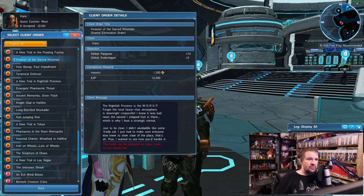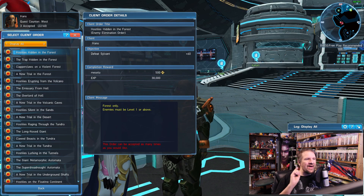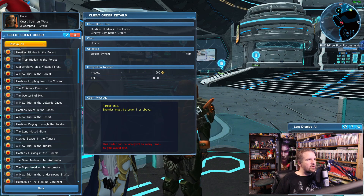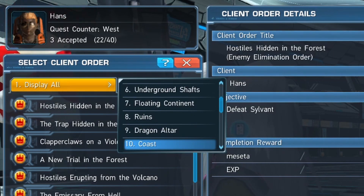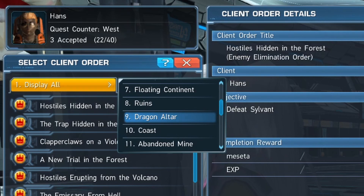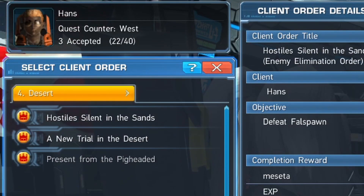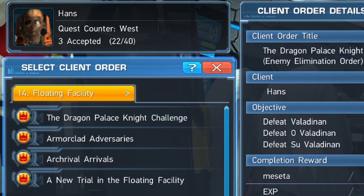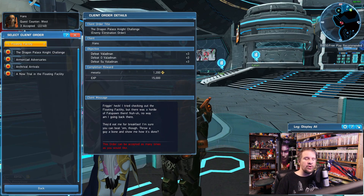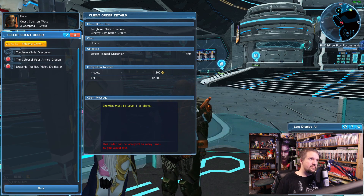If you want to easily tell which zone a quest is in without reading through all the quest details, there is a simple way to do so. At the very top of the menu you will see a display filter — click on it to pick whatever area you are interested in, such as the Forest or Ruins. If you are using a controller, you can hit the left or right bumper to shift between each area. If you are on mouse and keyboard, use the left or right arrow keys to navigate between menus.